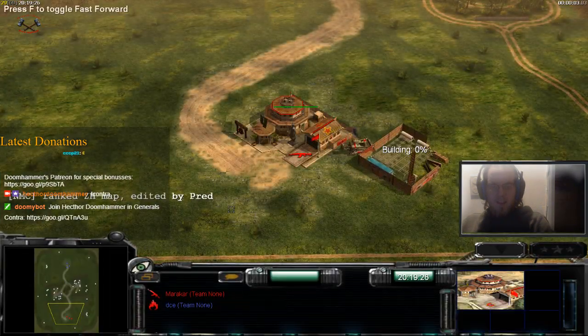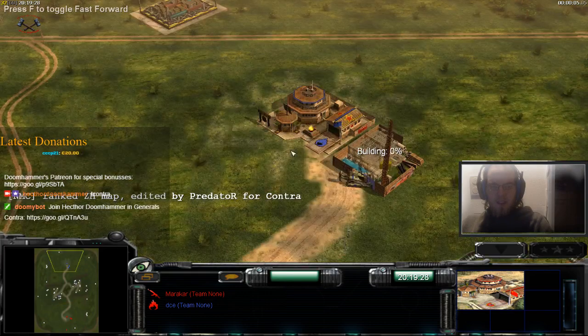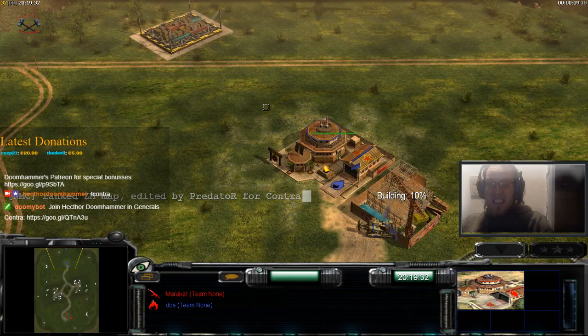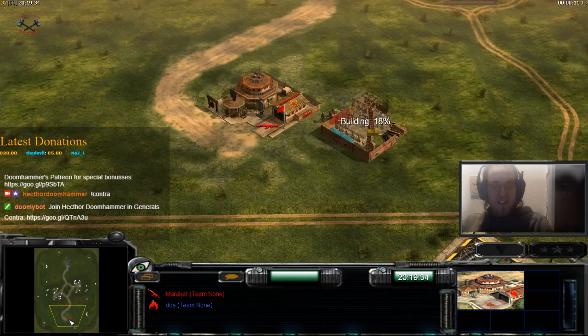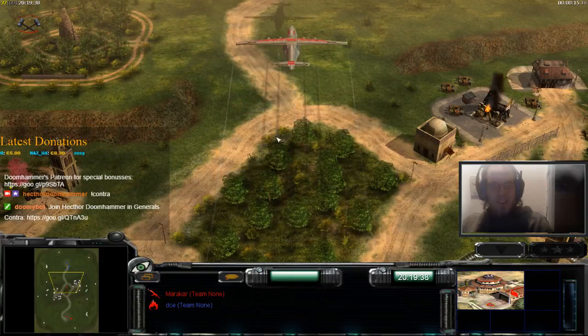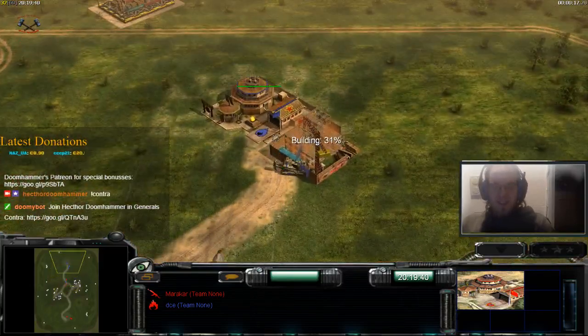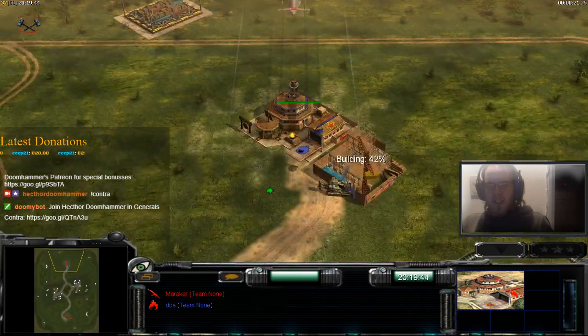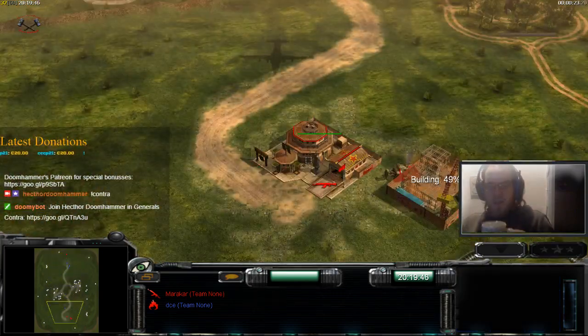Marokkar spawning down here as the Infantry General. Up here we have DCE spawning in as the Flame General. That is not a nice matchup for Marokkar right off the get-go. Then again, even the standard Infantry — the Red Guards, aka Minigunners — are a lot more potent and powerful for Marokkar.